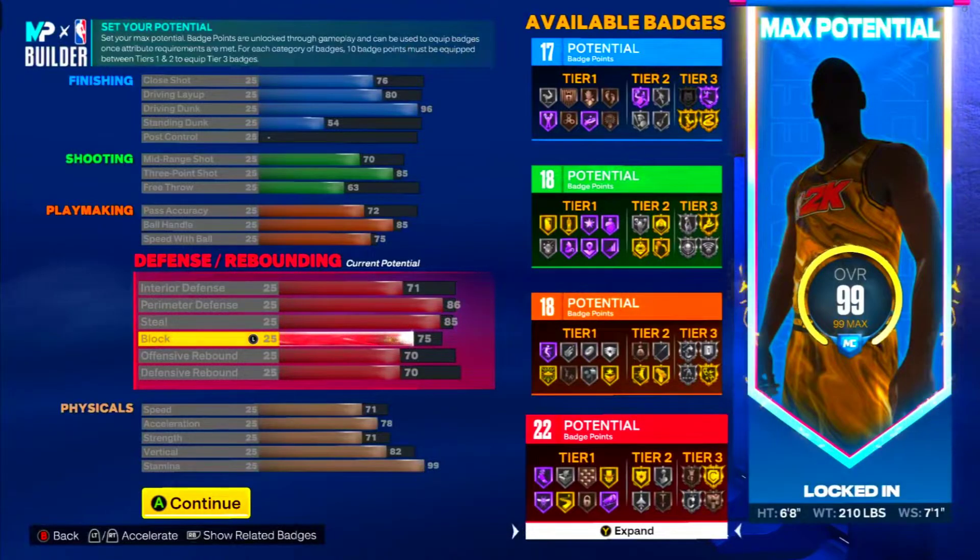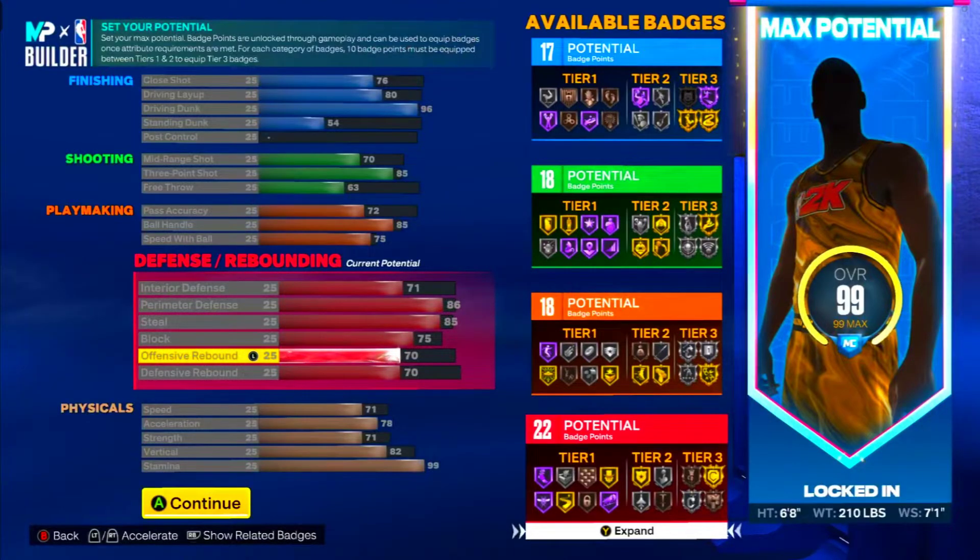For blocks: you get Anchor on bronze and Chase Down on gold. You need a lot of blocks to be actually blocking shots this year, so I'm going for the bare minimum badges. Anchor bronze is a good badge. Chase down is really non-existent — it don't even work — but Anchor is the best badge, so if you get bronze Anchor on a guard, you're straight.